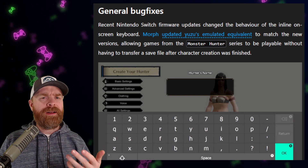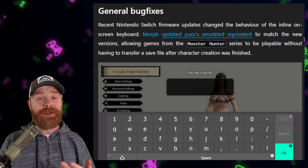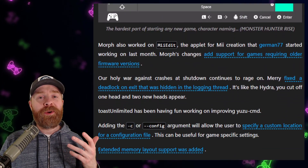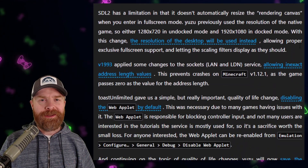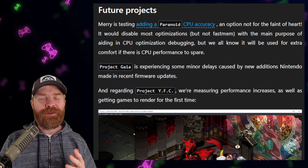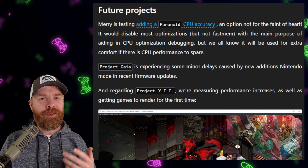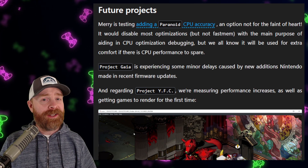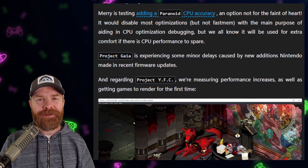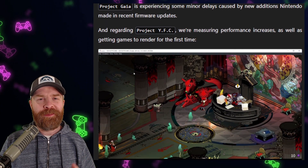In addition to all of this, the Yuzu development team has been hard at work fixing bugs and improving the overall user experience. There were a number of bug fixes that went in this month. And yes, the Yuzu team is not even close to being done — they are still working on future projects, they still have a bunch of tricks left up their sleeve, and you should be paying attention to this one in the future. Yuzu is only going to get better.